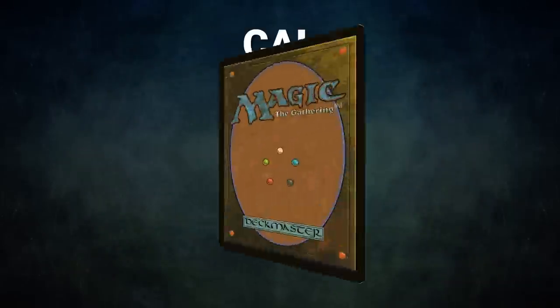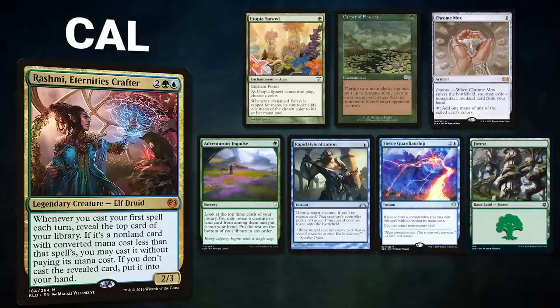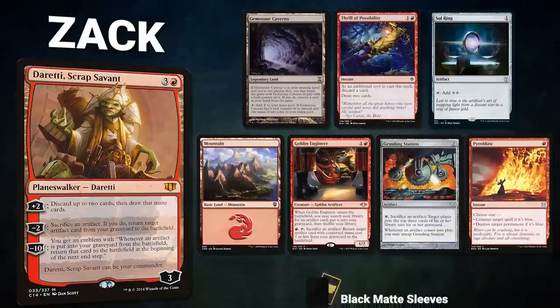First we have Cow piloting Rashmi, Eternity's Crafter — a control deck that seeks to set up advantage engines and play table police before closing out the game. Cow's opening hand contains Utopia Sprawl, Carpet of Flowers, Chrome Mox, Adventurous Impulse, Rapid Hybridization, Fierce Guardianship, and a Forest. Next we have Zack piloting Duretti, Scrap Savant, a deck using layered combos to both control the board and close out the game.